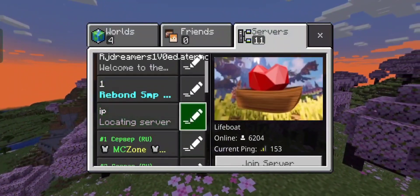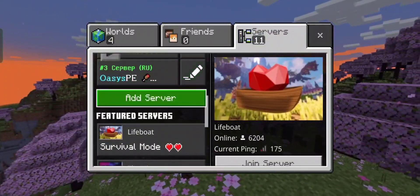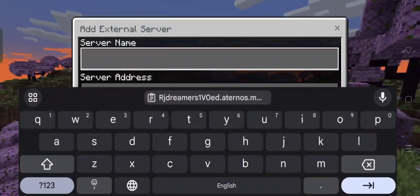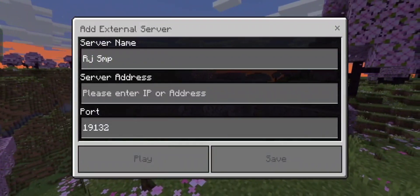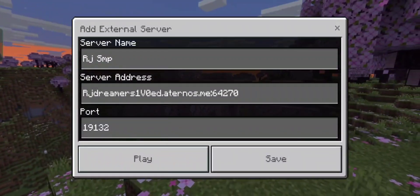The third option is Servers. You scroll down below, then you have to click on Add Server. Click on it and proceed. You have to add the name of the server — my server name is RJSMP — and you have to add the IP and port.